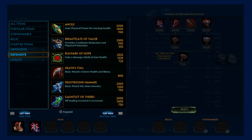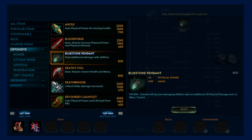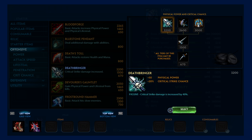Next one in the same category would be Deathbringer. Of course, Deathbringer is amazing — critical damage is increased by 40%, 20% critical chance, and 50 plus physical power.